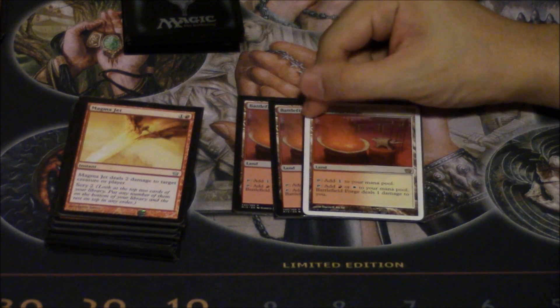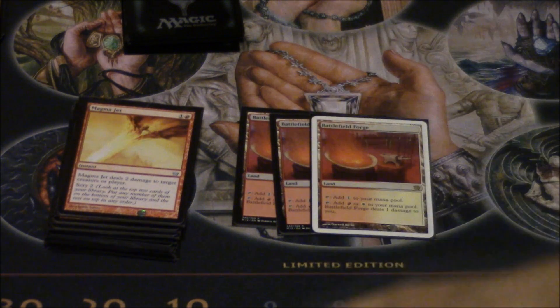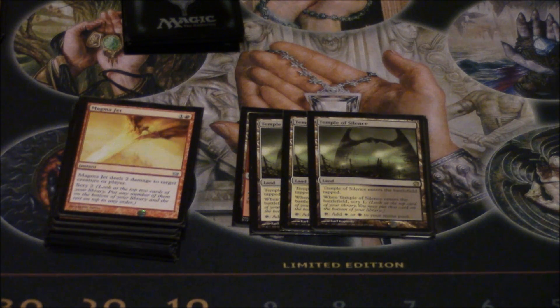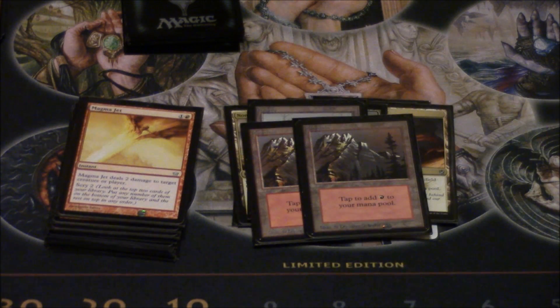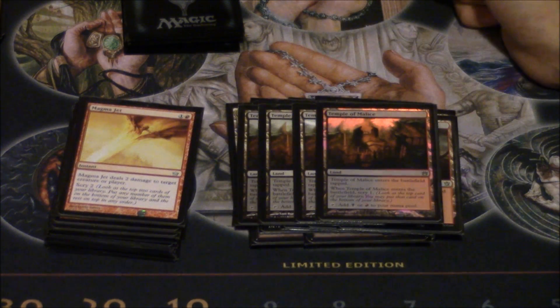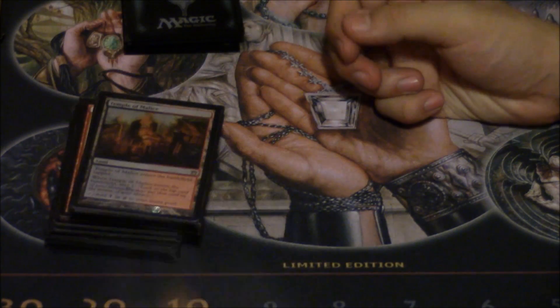The white and red parts are very important because a lot of times you need the red to play your cards on turn three. The mana base: three Temples of Silence, four Nomad Outpost, one Urborg, one Swamp, two Mountains, four Bloodstained Mires — a lot of times the Mires don't get anything because you already looked, but that's okay. Four Temples of Malice. It's a very good mana base.